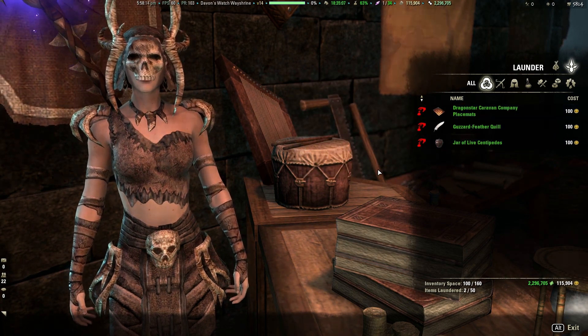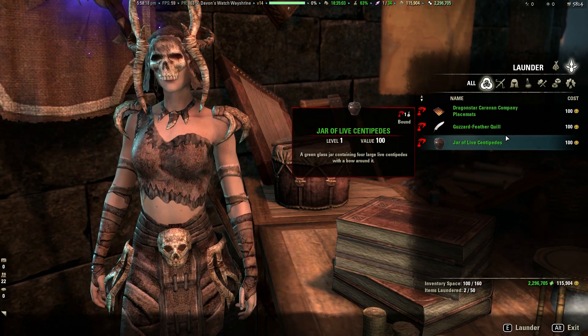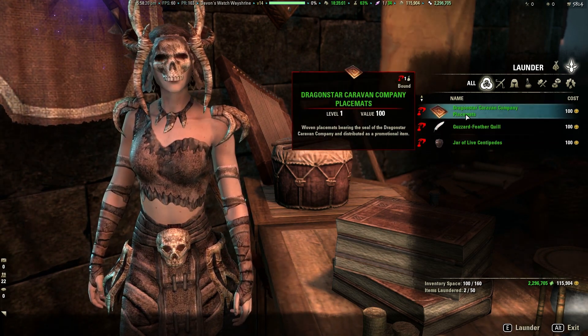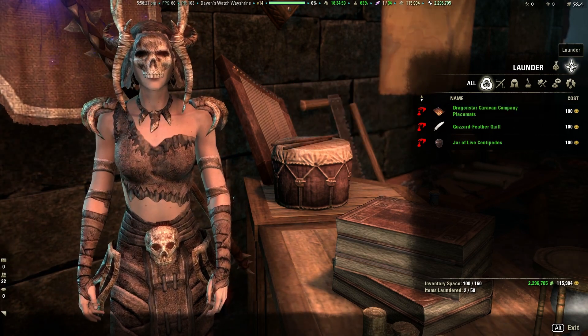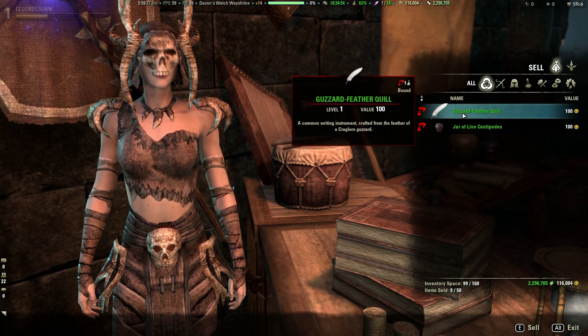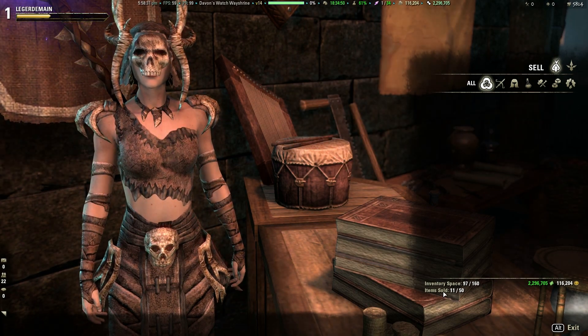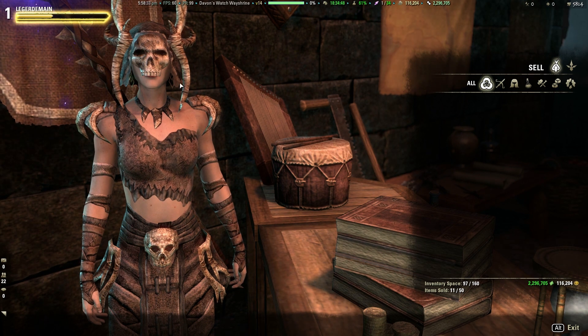I can launder these items for the same cost as their value if something's really valuable and I want to sell it in a guild store. The update is brand new, so I honestly still don't know 100% the full use of laundering versus selling. But if I want to make 300 gold real quick, let's just sell these three things — and boom, we made 300 gold. You can sell up to 50 items a day to the fence.